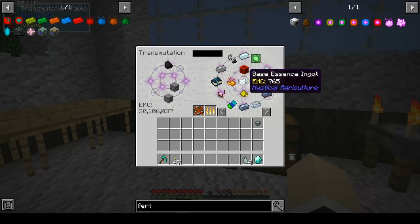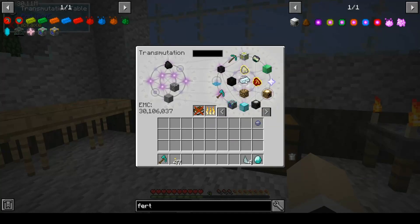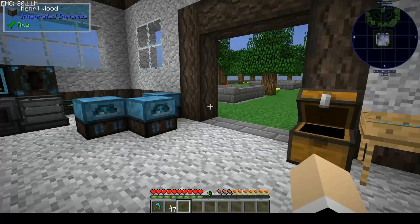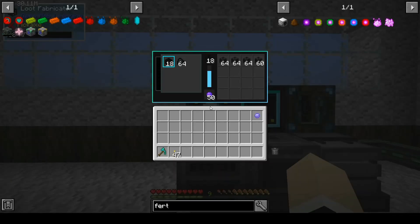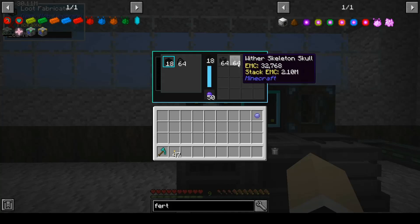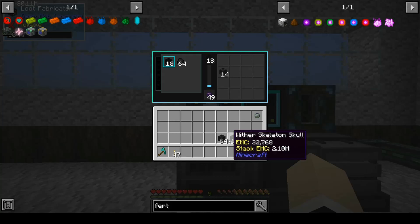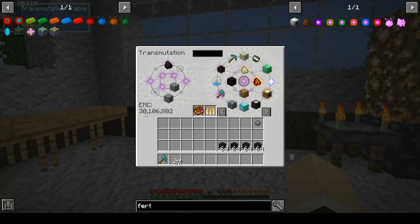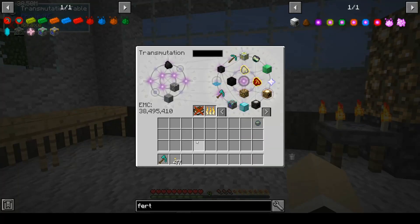We do have the base essence ingot now. To be able to make the ingots, we just have to wait on the essence to get farther down that line and get our armor. But look at that — we've done 14 stacks, and each stack is 2.1 million. Look at our EMC — bloop — like 8 million EMC right there, super fast. Great, awesome.